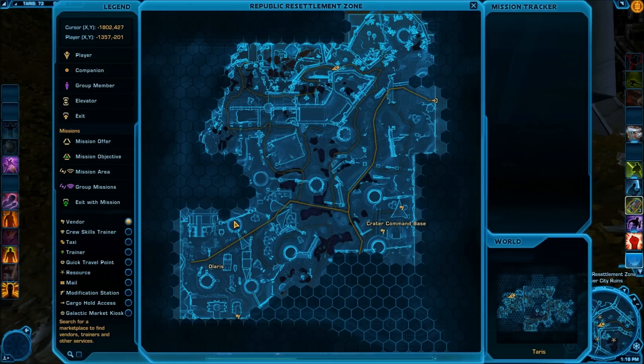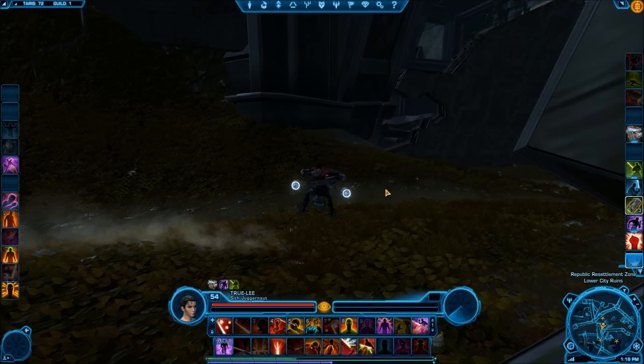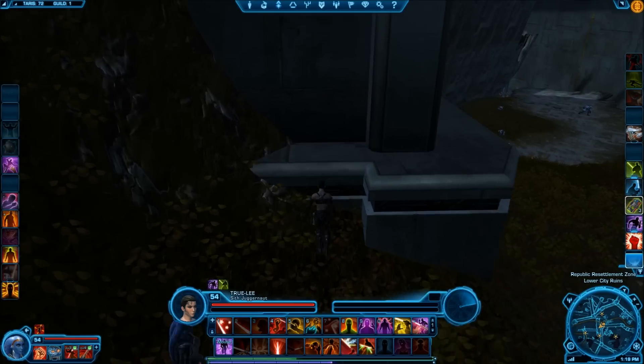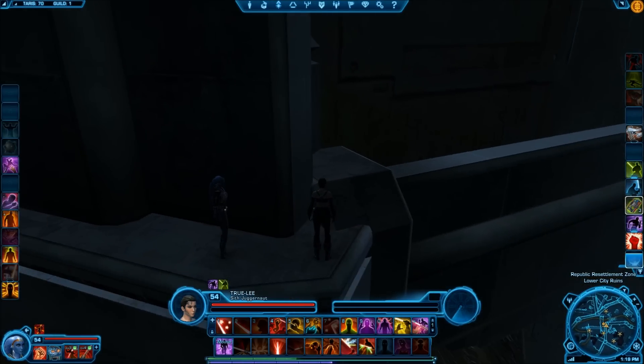The fourth Datacron is a plus four to Endurance and is located in the Republic Resettlement Zone. We have the Crater Command Base and it's just north of that — you can see where I have my character listed. There's a broken wall here and we're looking for a point right in this area. Along the road there is this sort of shelf along the broken wall.